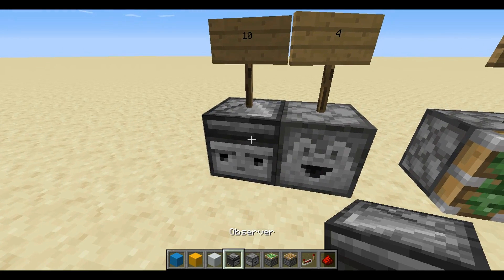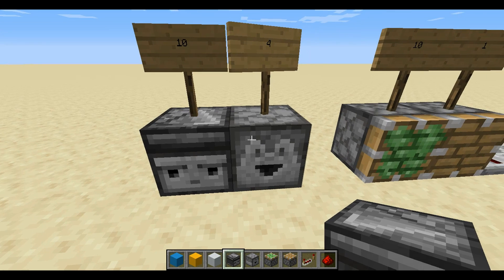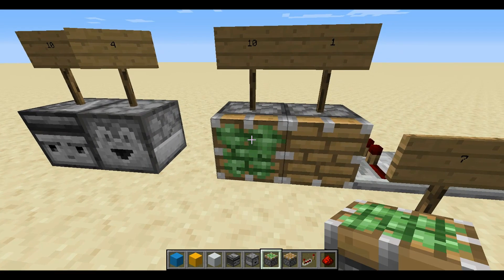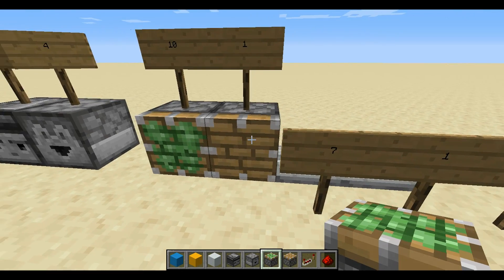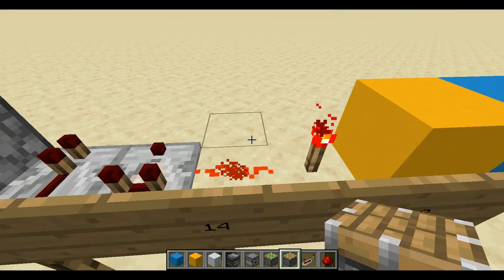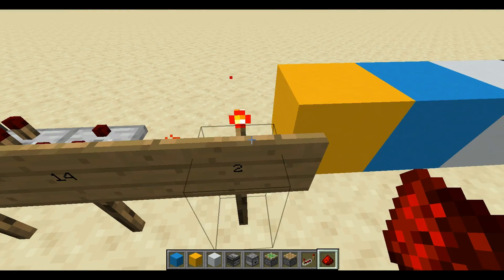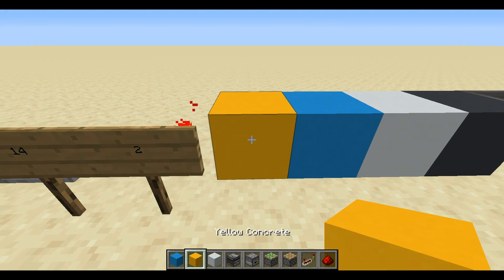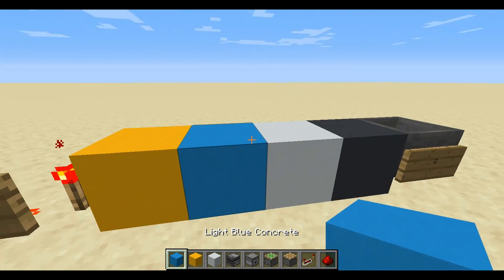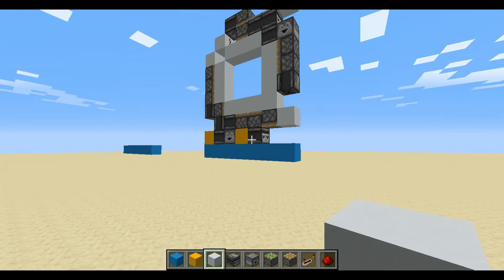We're gonna need 10 observers, at least 4 droppers, 10 sticky pistons, 1 regular piston, 7 repeaters, 1 comparator, at least 14 redstone dust, 2 torches, a block that you'd be using for all your redstone guides, a block for your base, 2 blocks for your design, and 2 hoppers.